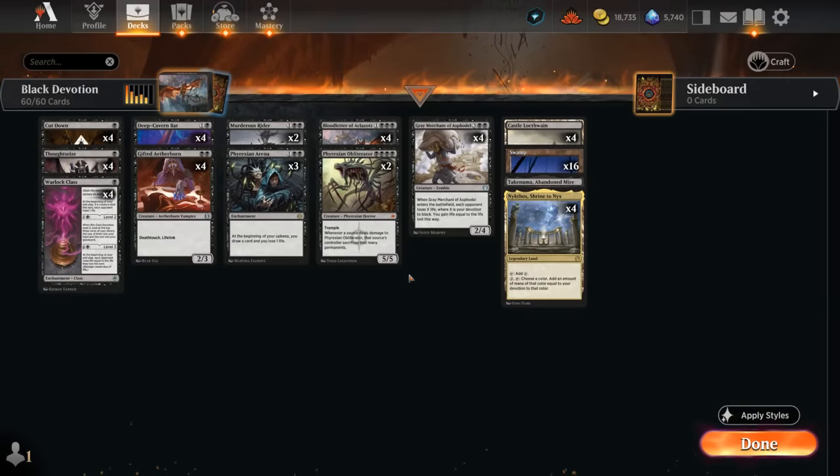Hello and welcome to another Explorer gameplay video. Today we're taking a look at Mono Black Devotion, updated with the Lost Caverns of Ixalan, which introduces quite a few new cards for the archetype.